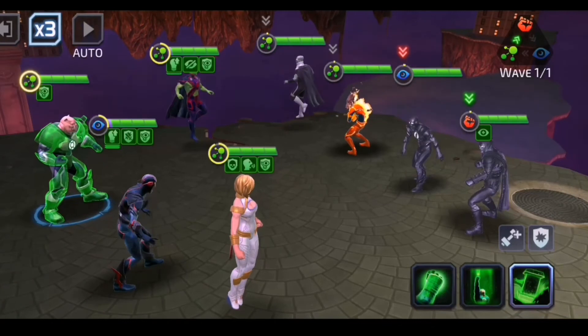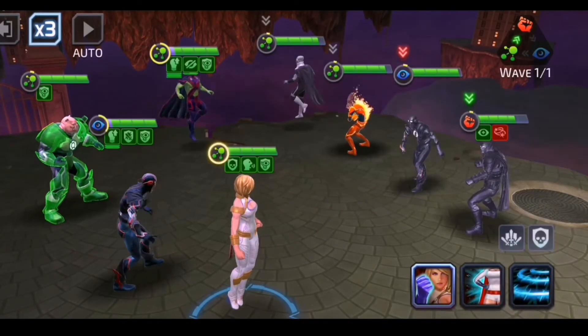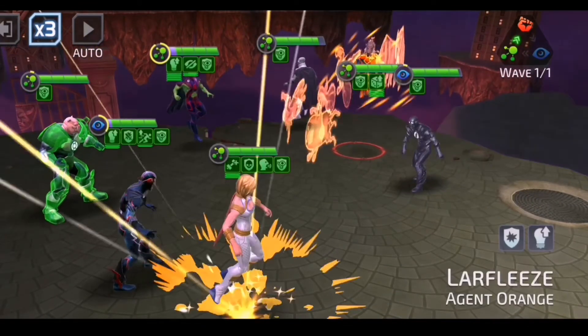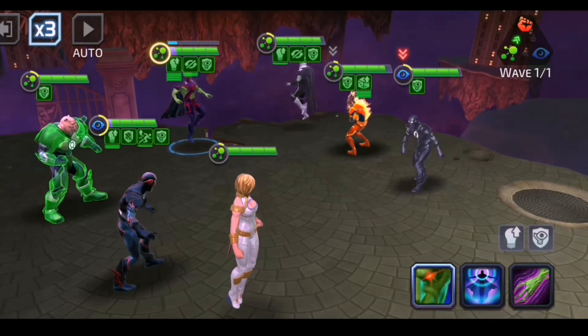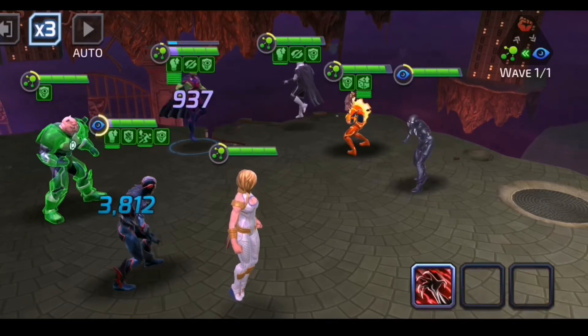Now here comes Kilowog — we stun him. And now we're going to try to take out Azrael as best as possible. Boom! Azrael gone. Here comes Larfleeze — I'm going to try to stun Black Flash here real quick. Didn't work, but that's okay.